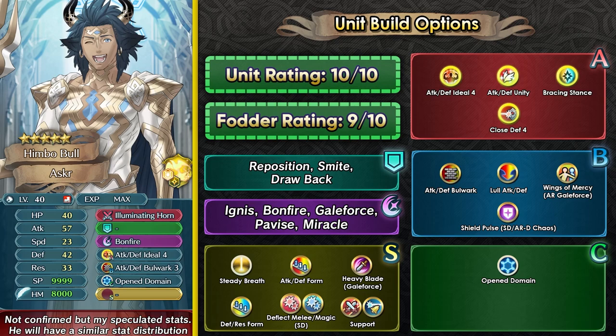Even outside of Aether Raids, Asker is gonna be a very strong unit and you can always use him in Summoner Duels or even in Aether Raids defense in the Chaos Season. His builds can vary depending on the game mode and the kind of team you're using him in, so he's definitely quite flexible. You can have Attack Defense Ideal as his default skill or you can try Attack Defense Unity. Attack Defense Unity is definitely pretty good for Aether Raids offense and also defense. In Aether Raids offense, if you want to drop a near safe armor unit, you can simply use Asker as your tank — the Unity skill will help with melee tanking. You can also run Bracing Stance for the guard effect, which is really helpful in Summoner Duels when he's used as a frontliner.